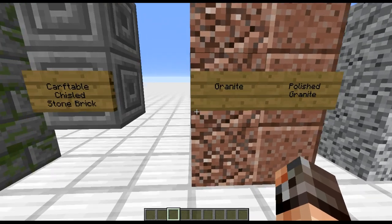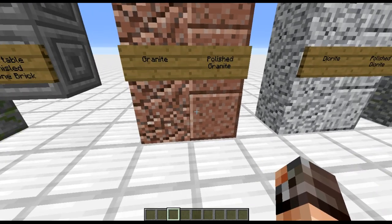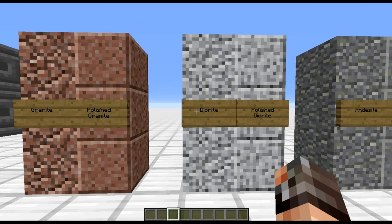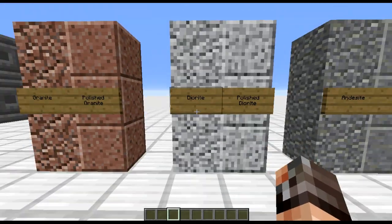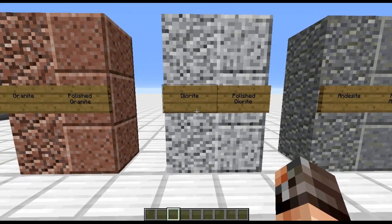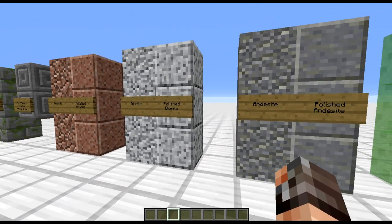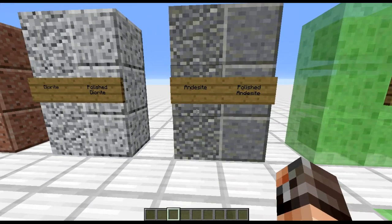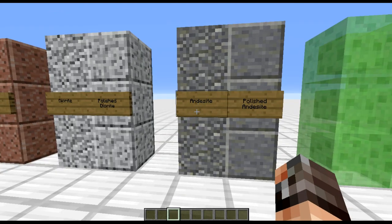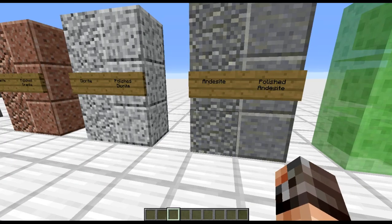New blocks: we've got granite and polished granite — not my favourite, though I can see some uses in certain situations. Same with diorite — still too bitty. If I'm going to use white, I'll probably use quartz or snow. But my favourite of these three new blocks is andesite. I really like the polished andesite, and the regular andesite is quite good too — a kind of smooth cobble, nice for paths.